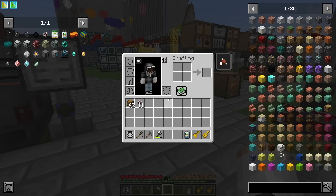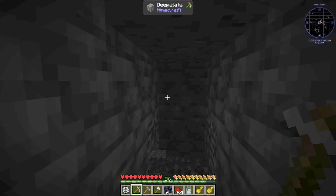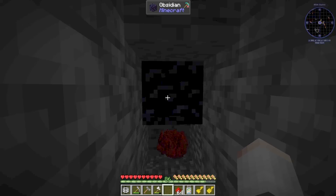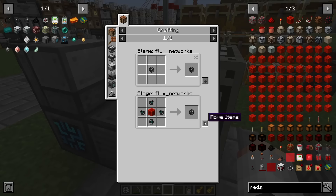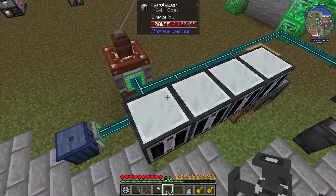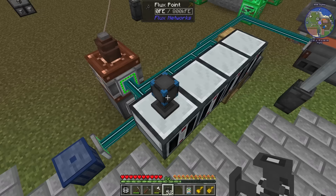Let's dive into flux networks. We need flux dust — grab some redstone and dig to the bottom of the world. Put obsidian one block above the bedrock, throw a bunch of redstone into the gap, then punch the obsidian to make flux dust. We craft up a flux plug which goes on top of our reactor — it generates 61,000 FE per tick. We also need flux points and one flux controller. Create a new network, connect the controller, flux plug, and any flux point we put down, and it'll wirelessly send power there. Very handy!